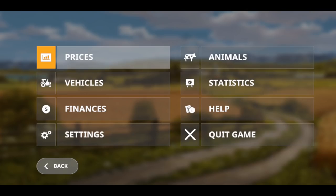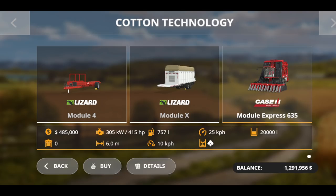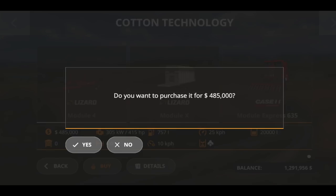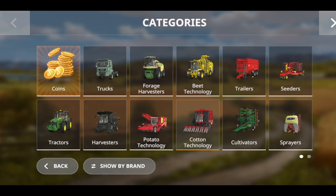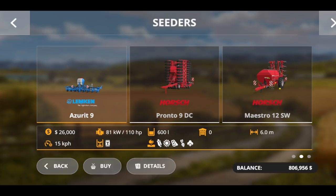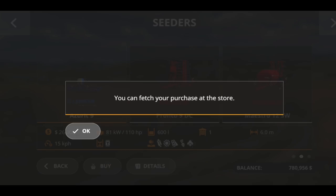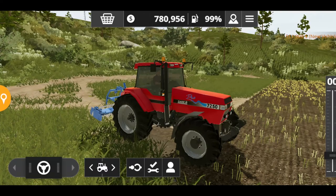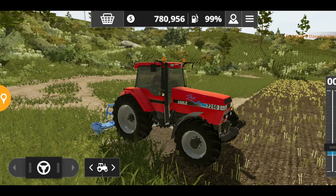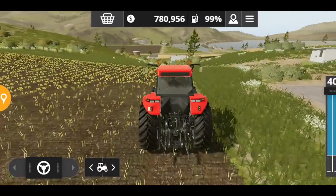Let's go and purchase all the tools and equipment we need. First we need a harvester, so I'm going to purchase the Case IH Module Express — the only cotton harvester available. Then we need a planter, going with the Lacman planter which is quite cheap and has a decent 6-meter working range. I should have sold that cultivator earlier.